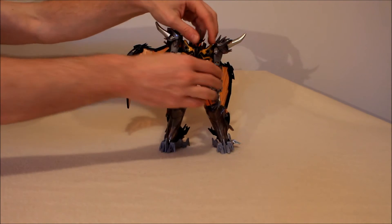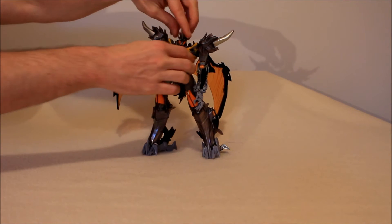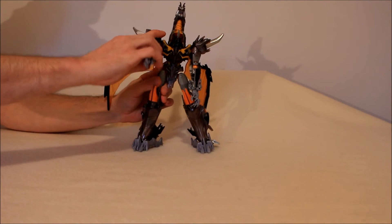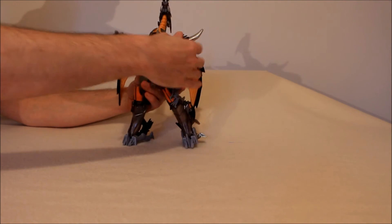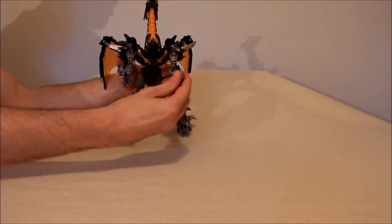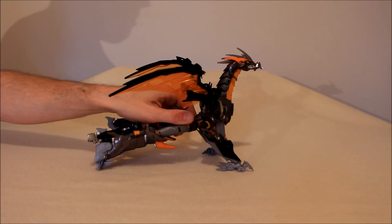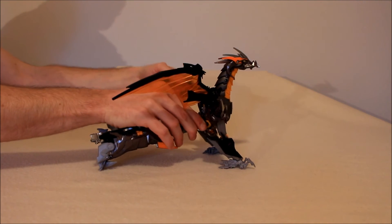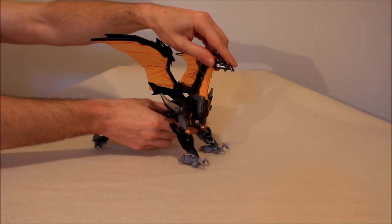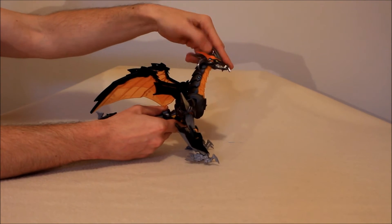It is easy for a figure this huge. It is easy because it is basically a Legends figure upsized. We turn the head around and bring the beast head up — that's the first thing to do. We angle the shoulders out. You may have to adjust the wings. Then you basically flip the hands back so that his front claws come out, and really there's the front of our dragon mode done. The head can go down a little bit and up a lot, but no side to side — that's a shame.